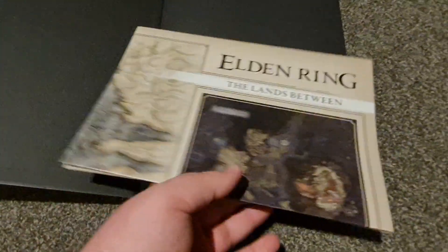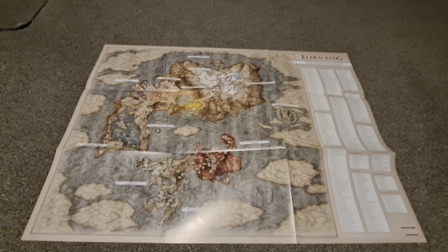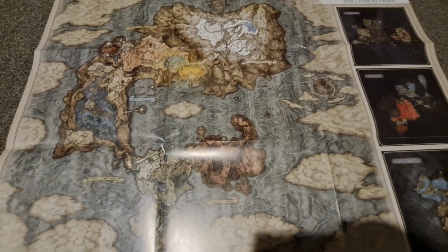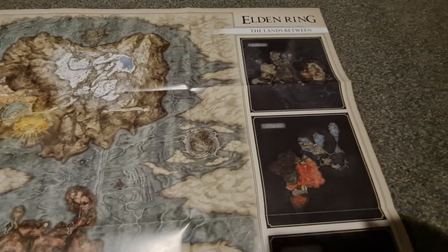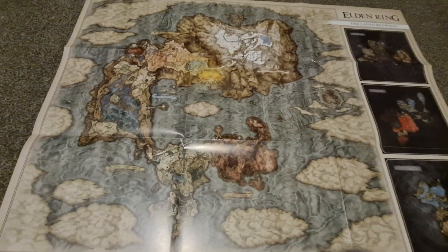When you open it up, you get something awesome. There's a fold-out map of the Lands Between. One side has all the icons and a legend saying what the icons are. On the flip side, we have the basic map as it would be if you're an NPC in the game with the map — no icons other than in-universe icons, like the trees, things like that. It also has the underground sections. I will be putting this on my wall. I'm going to frame it. I'll be showing this side because I think it looks the nicest.